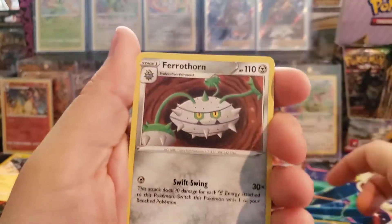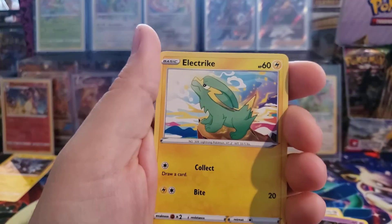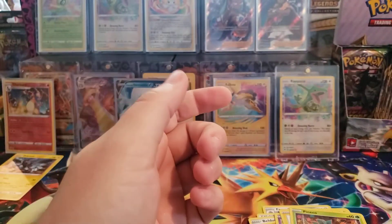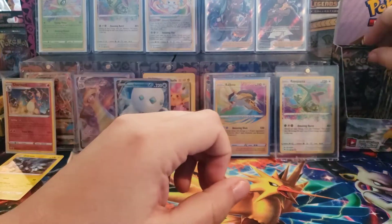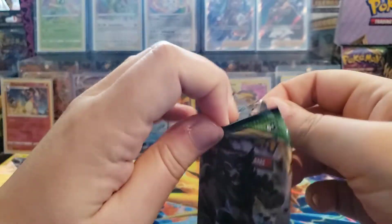Amphy, Duskull, Electrike, Pineco, Swallow, Reverse Holo, and a Dreadnaw. Same with Dreadnaw - he was just in Champion's Path, like every single one of his cards was in that set, and then they throw another one in Vivid Voltage. I just don't understand why.